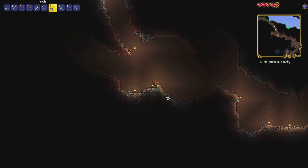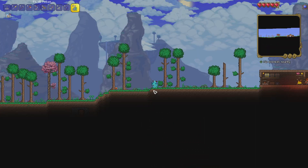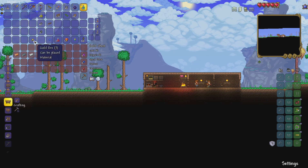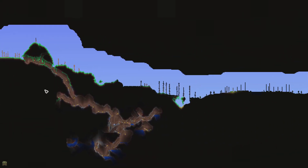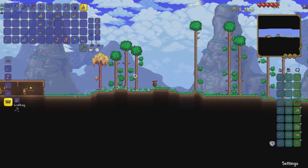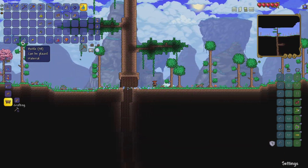We did find some moon glow in a herb bag and also one in the jungle. This gives us the opportunity to go back and get some spelunker potions. We're going to need water bottles, moon glow, and blink root. We have a really dry start, so I'll quickly jump into the cave to the right to get some water bottles.